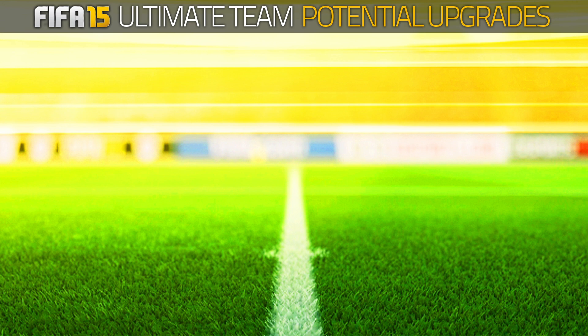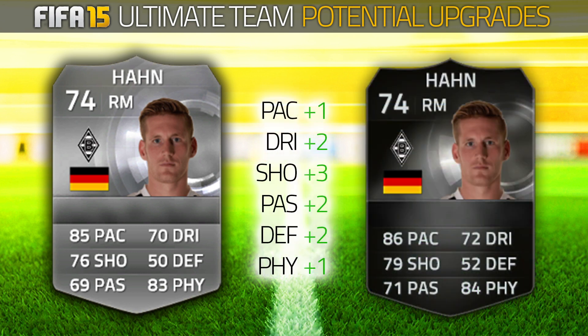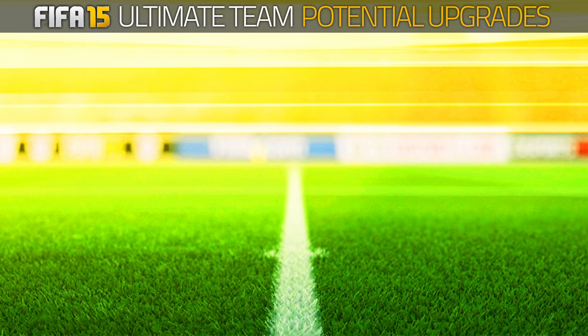Moving on to the third player of today's episode, we have got Andre Han. He currently has a 74-rated card — silver, of course — and he also has a 74-rated inform. I don't think this will change. Normally the informs get upgraded, but I think this one will stay the same and they will upgrade his normal card to a gold rare 77-rated. A reason I don't think the silver one would automatically be upgraded to a gold is because it would drastically reduce the value of the card. He still needs that silver 74-rated, but he can't go any higher, so he needs an upgrade to a gold. Look at the stats: 89 pace, 80 shooting, 84 physical — crazy, crazy card that would be.